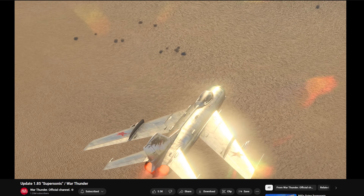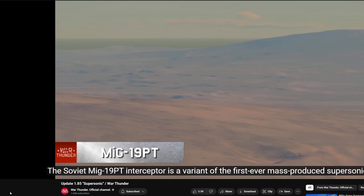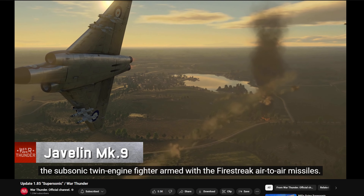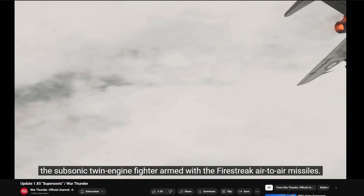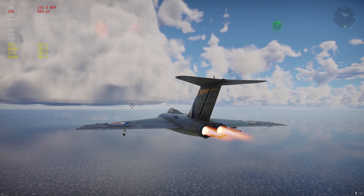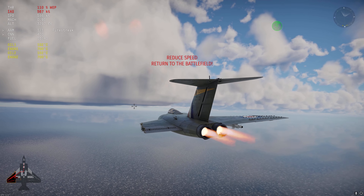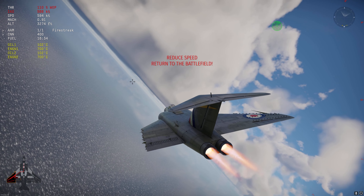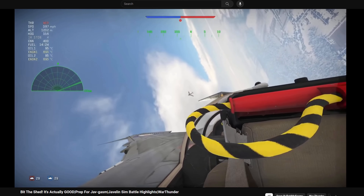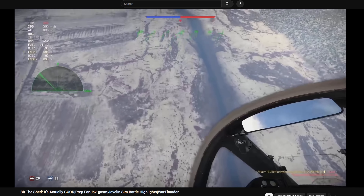It was kind of a meme, kind of dead on arrival, because it came with a patch called Supersonic where the F-100 and the MiG-19 came along with it - both capable of supersonic flight in level flight. The Javelin is not only incapable of supersonic flight, but it can rip its own wings off due to engine thrust, limited to subsonic speed by its fatness essentially, which makes it just crap. I thought, if I can do well in this thing with a handicap, the satisfaction must be pretty high - and it was, so I got quite good with it.